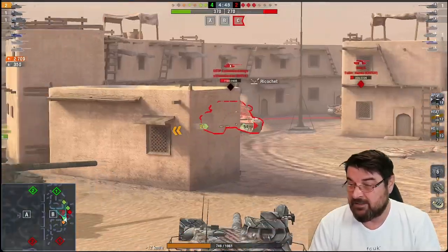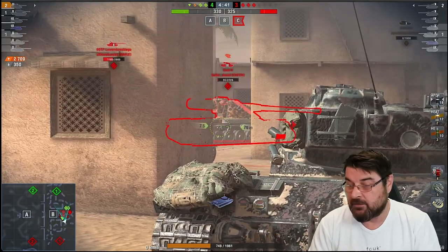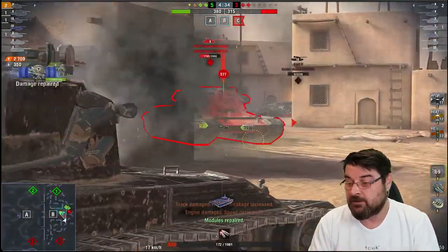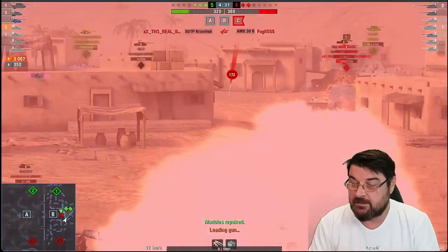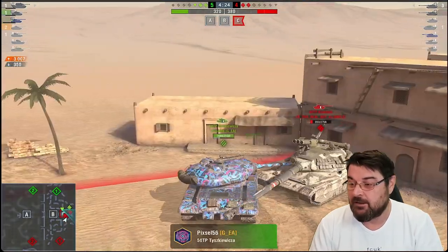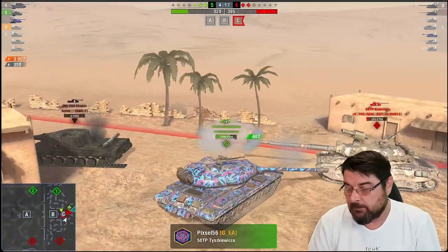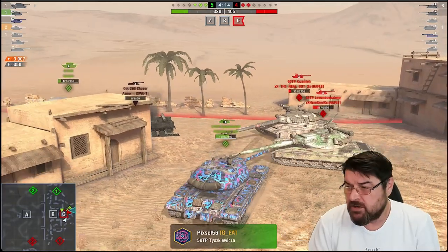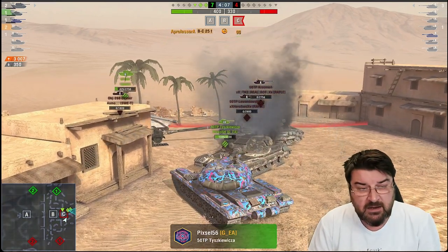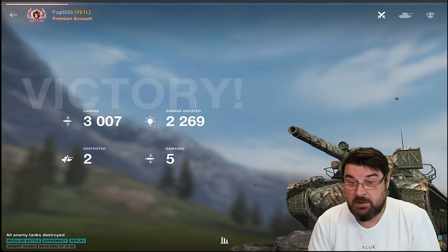I'm going to bounce the 60TP as you do, then I'll take out the Emil, and then I get absolutely rushed by the 60TPs because there are two of them. I get one shot into him and then the other 60TP takes me down. Unfortunately our Waffle Tractor decided to go kill other things — fair enough — and we win the game. I did 3k damage, we did our job. We were in a good position — effectively one shot from a two-shot — and the game is over.